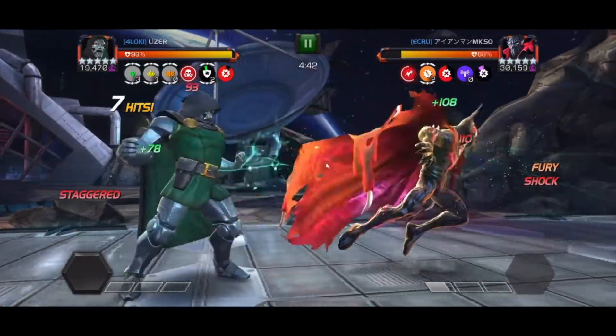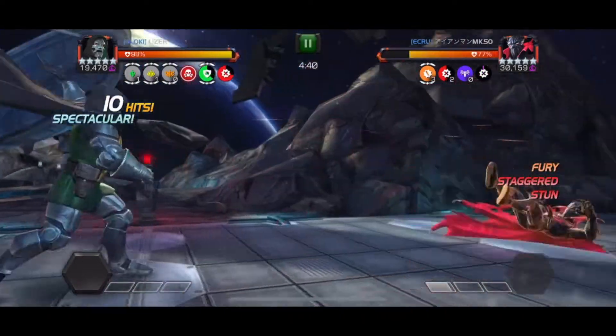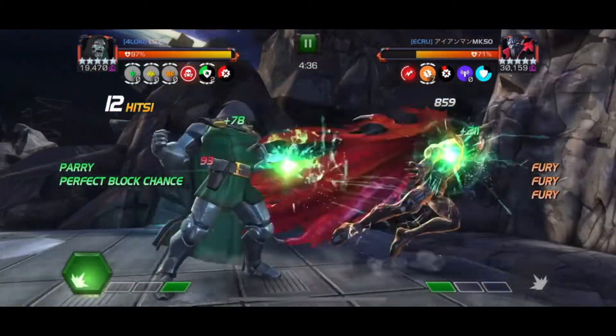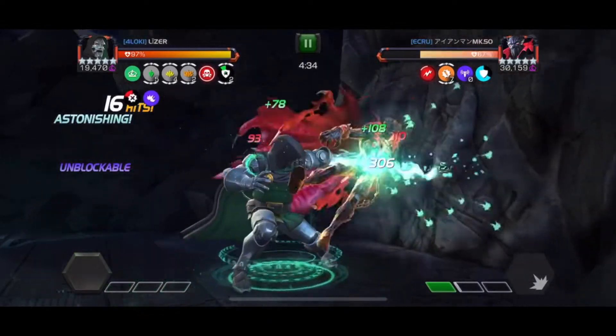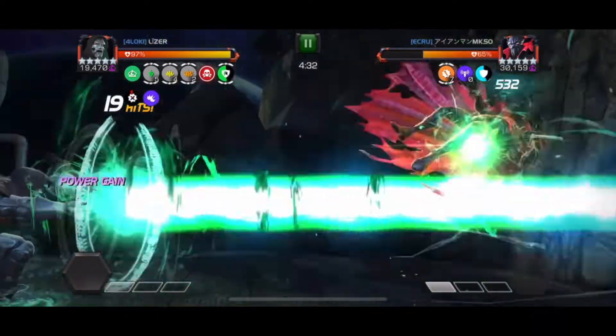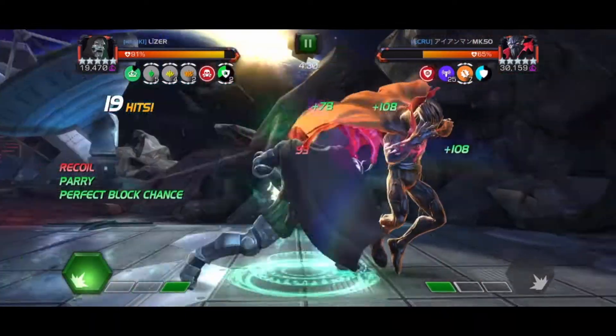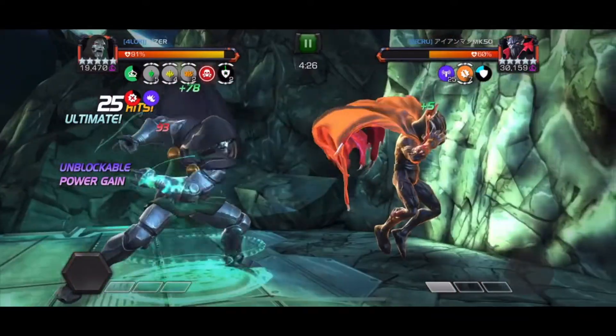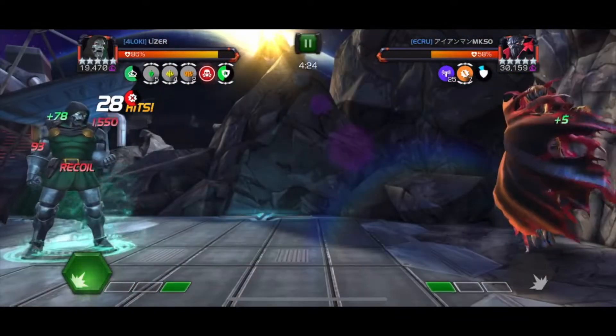You can see I just used my second heavy attack, so now he's steadily gaining furies. What I'm going to do is start using my Special 1s to power drain him, which will push him right below a bar of power. Then you can see I basically get my bar of power right back again. So this was going pretty well.